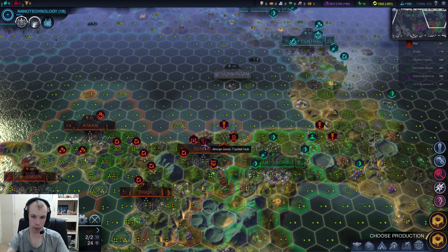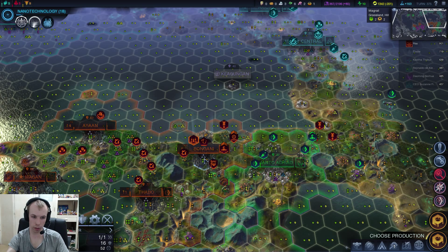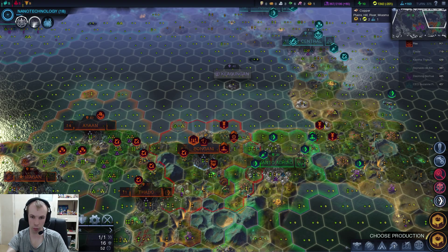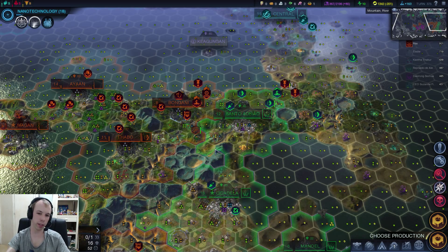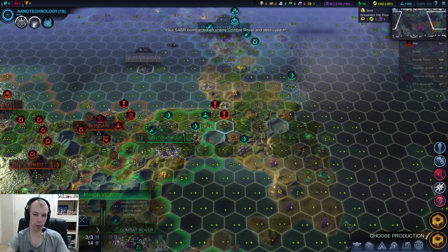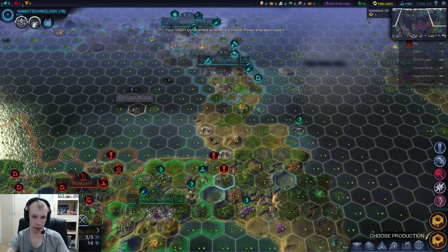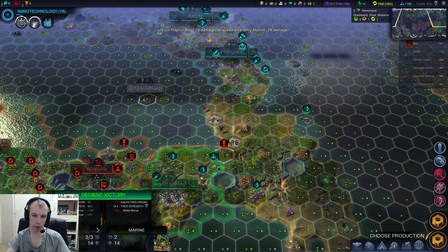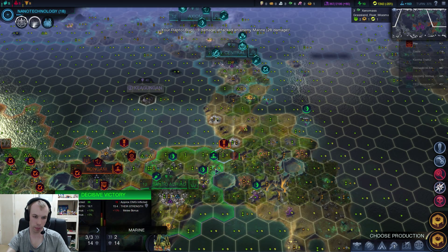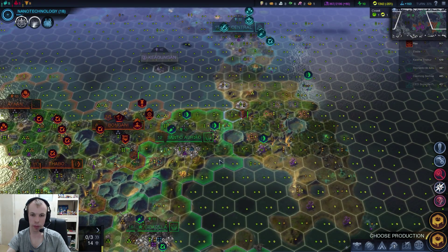I could try doing that, but that would mean one of my units would have to go in here. Actually I could just switch them around, but then nothing's defending the Sabre. For the moment I'm just trying to keep green at bay — I'm not actually trying to take them out. The raptor bugs, I think, are expendable.